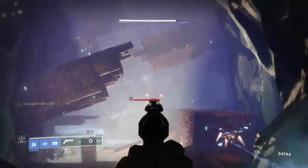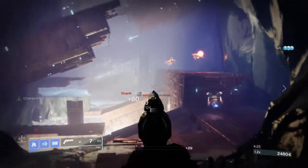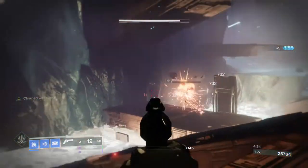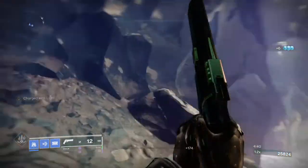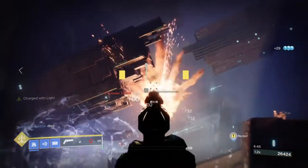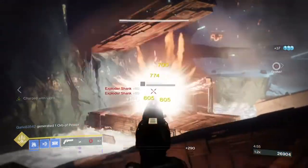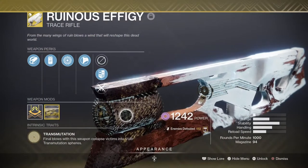I'd also recommend adding the Minor Spec mod for a 7.5% red bar damage buff, which the weapon really needs as a 180. The weapon has virtually no recoil, so shots are very accurate — favorable in PvP. I'll be using this weapon in conjunction with warmind cells: get a cell made, use it as a debuffer against bosses or tough adds, take out red bars swiftly in a boss area, collect the cell, chuck it near a boss for extra debuff via the Warmind Protection mod.